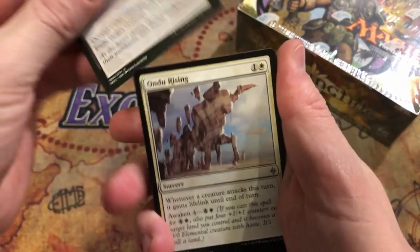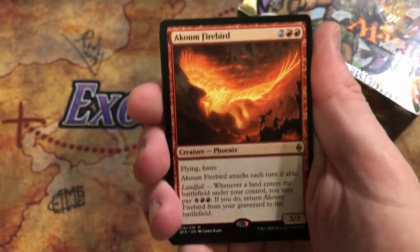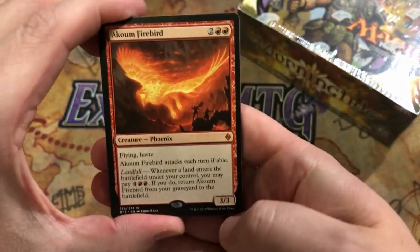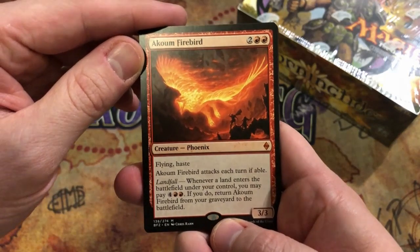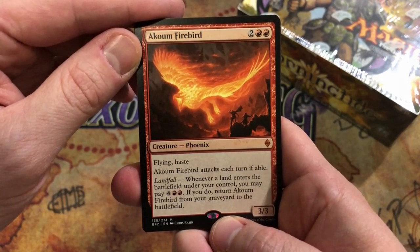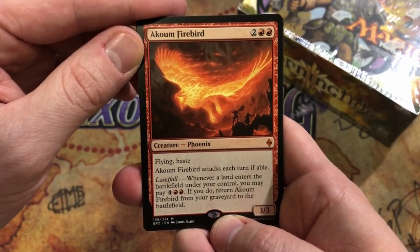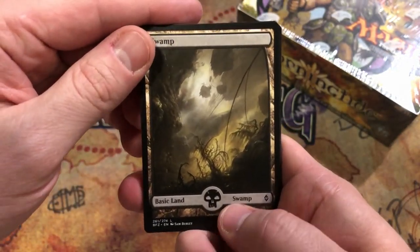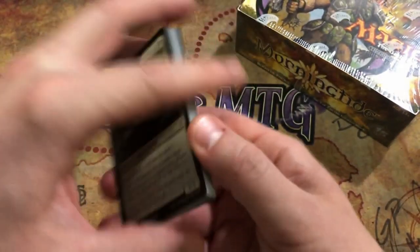Grip of Desolation, Undue Rising, Blighted Gorge, and look at that - an Archaon Firebird. It's a mythic, not a bad way to go. Two and two red for a 3/3 flying haste. It attacks each turn if able and it has landfall: whenever a land enters the battlefield under your control you may pay six total, and if you do, return it from the graveyard to the battlefield. Very cool. And a full art swamp and an Eldrazi Scion - hey, that's not a bad way to start this off.